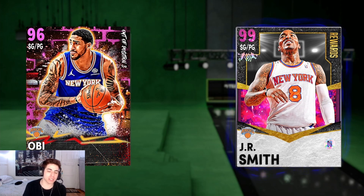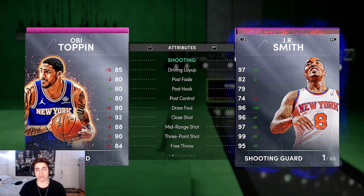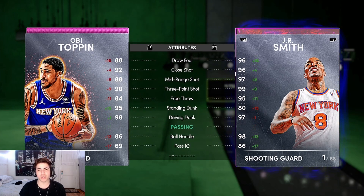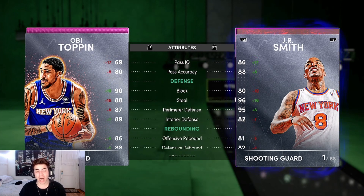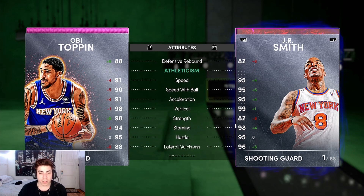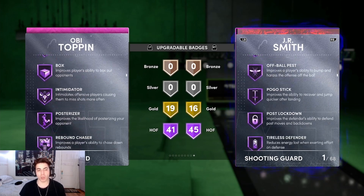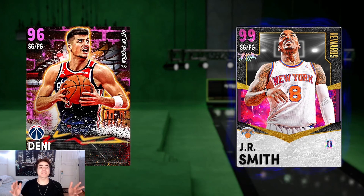At number 8 we got Obi Toppin. He's 6'9 — you can play him at the one if you really want, but I'd play him at the two because his jump shot is a little iffy, kind of an ugly jumper, but once you get used to it it's good. He has a 98 driving dunk, 93 three-pointer, 86 ball handle, 90 block, 87 perimeter D, 89 interior D. He's a pink diamond, only about 5k, but he's still top 10 shooting guard in my opinion. 91 speed, he can guard one through four, and he has all the badges you need including deep threes.